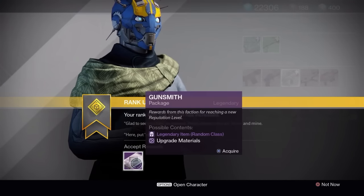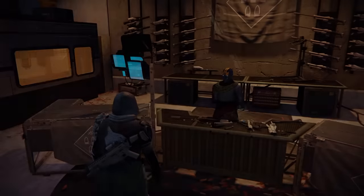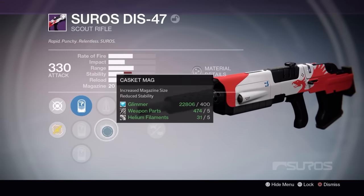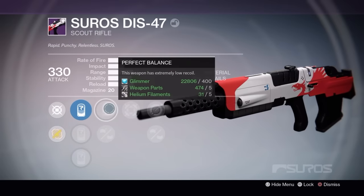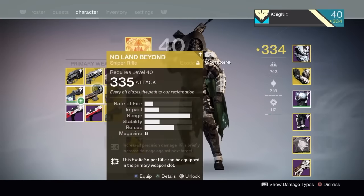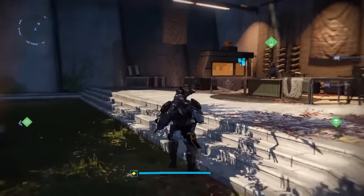On my hunter turning in package number one, we end up getting a Suros DIS-47 — the quicker rate of fire scout rifle. I got hipfire, which isn't exactly what I'd be looking for. I do have perfect balance, which is pretty nice, no to cascade mag, and also smallbore. The stability roll isn't that bad compared to the Trials of Osiris scout rifle of the same damage profile, but I don't think I'm going to keep this one — I'll either shard it or infuse it into a primary that isn't 330 yet. Let's move on to character number two.